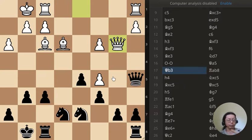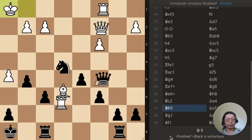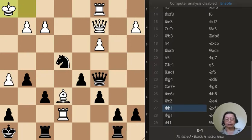Alright. Let's go to position number 3. This is the position where the king has just moved into the corner. What is the best move for this position?